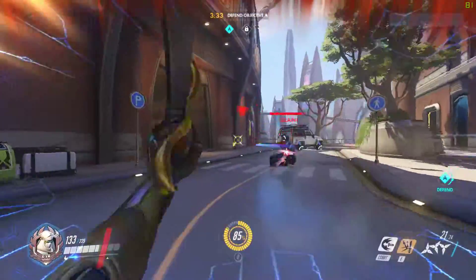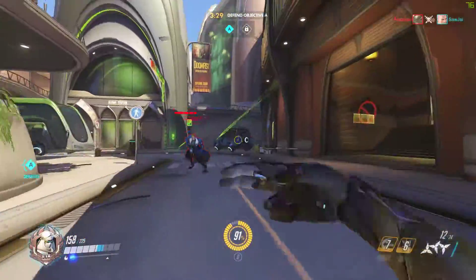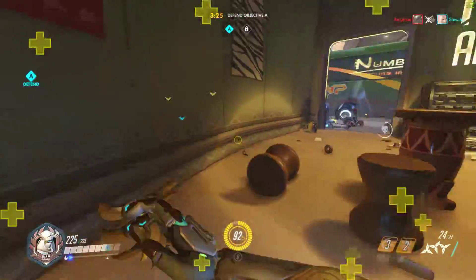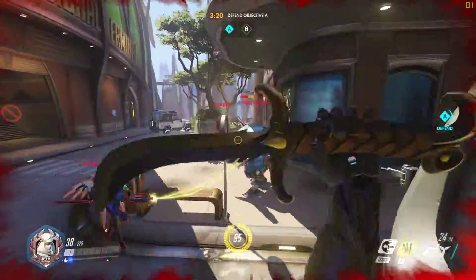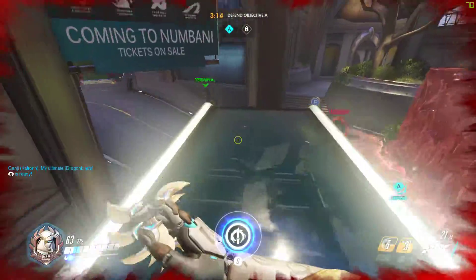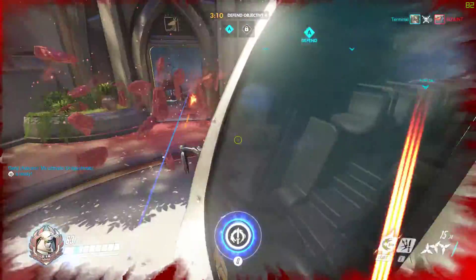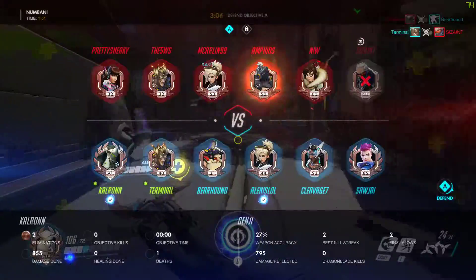I'm going to come up into the backline and get on a Soldier 76 to deflect some of his bullets. He knows we're doing it, so he's going to stop shooting — good play on his part. I'm going to get this health pack and try to take out this Junkrat. It looks like I'm being followed by Soldier 76, so I'm going to deflect some bullets. Zarya actually soaks the Riptire with her shield — good job on her part.